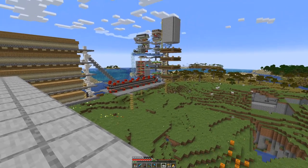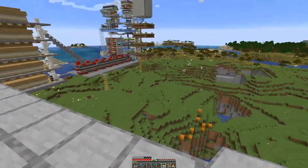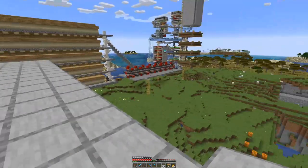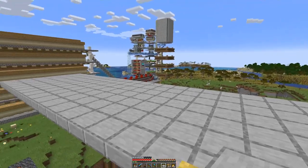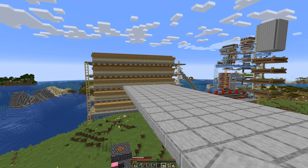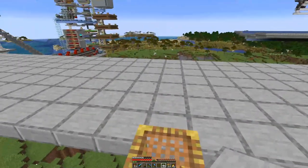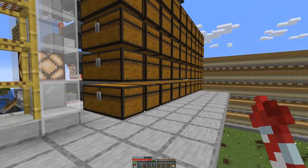Then maybe also the smelted stone, perhaps even this one in block form, sand, maybe glass. We will see. I should get a clear picture once I have all the chests placed, so I know how many items I can assign to bulk storage. Maybe even iron. Let's think about that when I get there. Here on this side, I have placed the bulk storage.